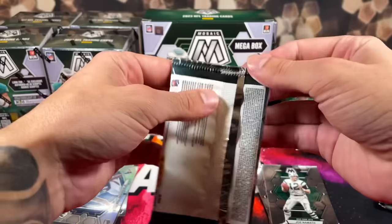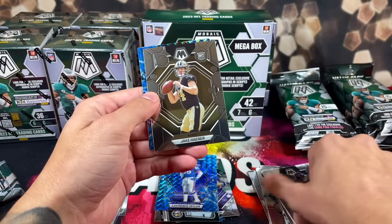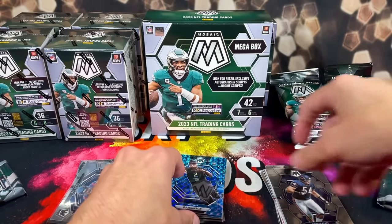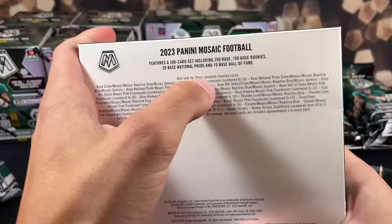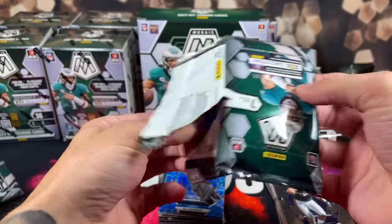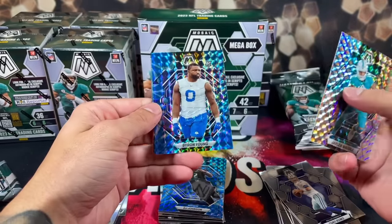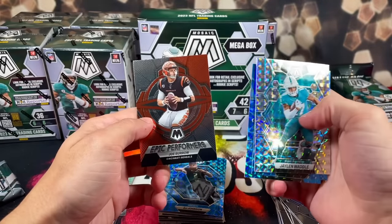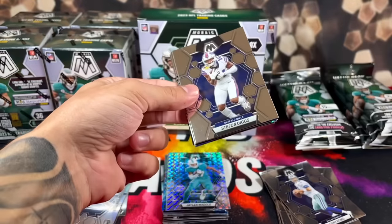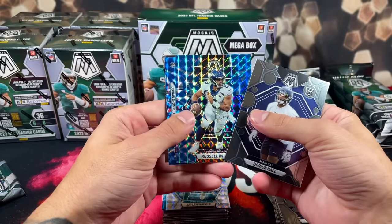Pack three: we got Urlacher, Jake Hayner, DJ Johnson, a rookie, and Sherman on the back. There are 380 cards or players in the set so you literally have less than a 0.2% chance to pull who you're looking for. Moving along: Waddle on the silver, Byron Young blue reactive, Derwin James, epic performers Joe Burrow — nice Waddle. Only two packs left in this Walmart box and it's been brutal. Dorian Thompson-Robinson for our blue reactive.